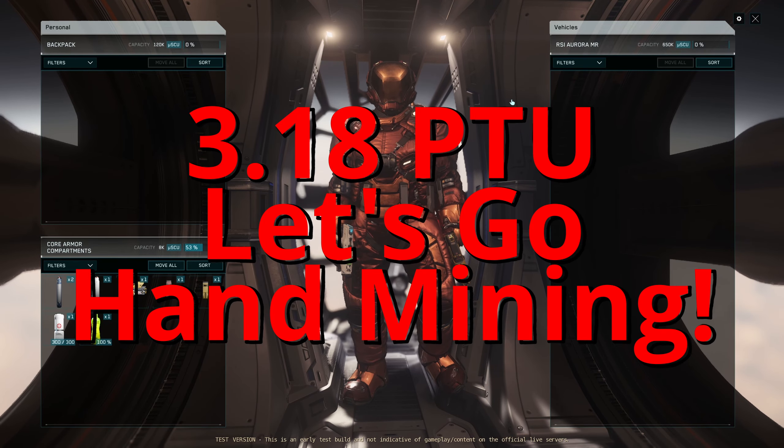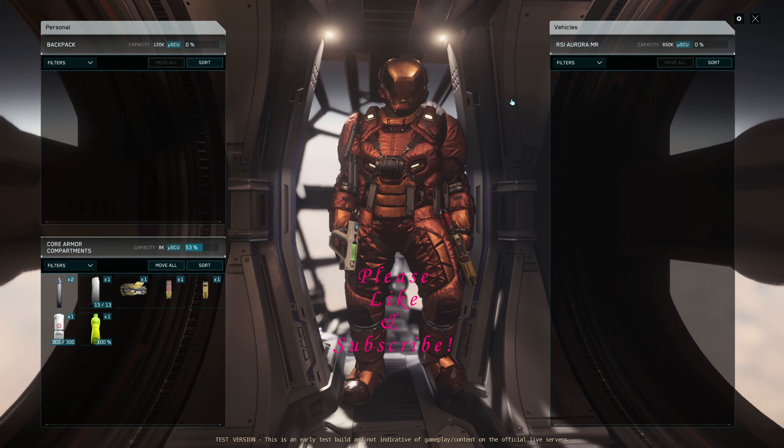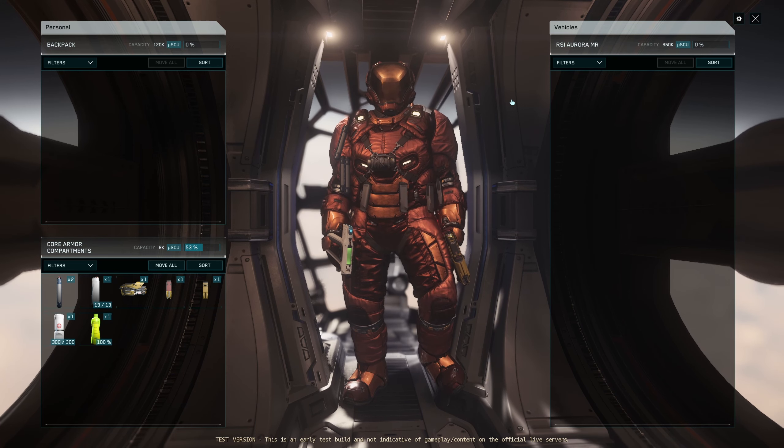Hey everybody, welcome aboard, this is V. I wanted to do a little bit of cave spelunking today and I thought I'd bring you along. I did notice there was kind of a consolidated color look to the hand-mineable nodes the last time I was in the cave, so I thought I would just sneak back over here and do a touch of hand mining. Let's go through very quickly the essentials I like to bring.